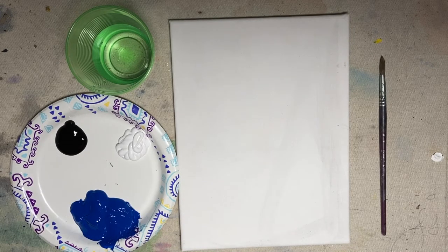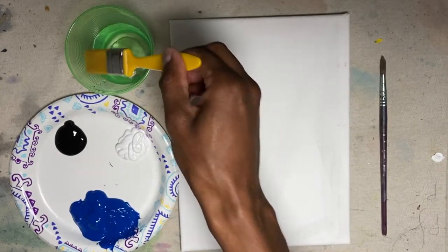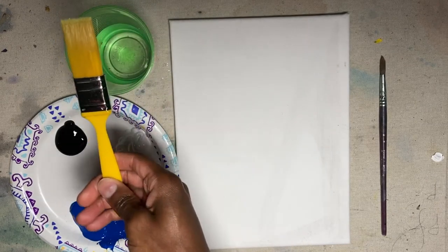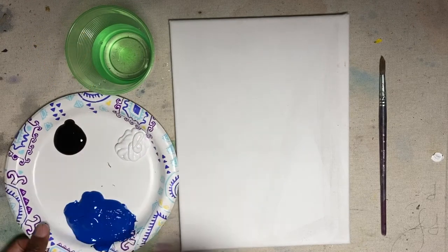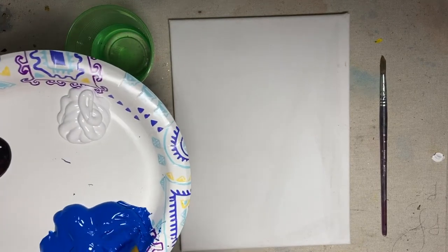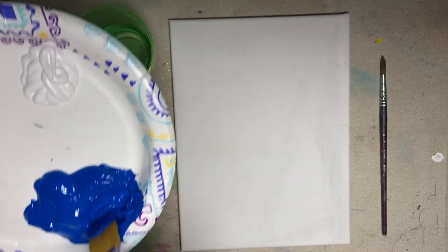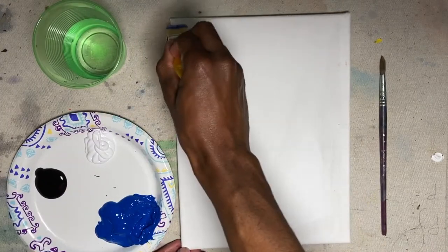Are you ready? The first thing we're going to do is get these bristles a little wet. Dip that in our water — just about half an inch of the bristles. And we're going to get some of this blue. Up and downward brush strokes, like this.